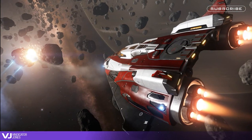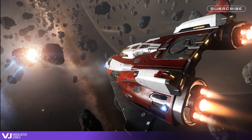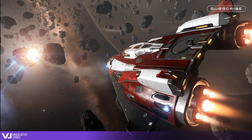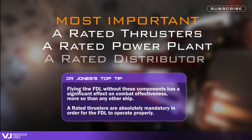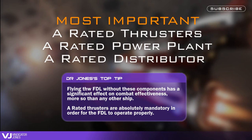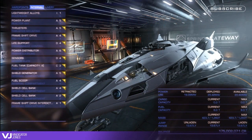The most common mistake is taking out your FDL too early with lower rated modules, and this is where most pilots tend to give up. The most important modules are A-rated thrusters, A-rated power plants, and an A-rated distributor. If you do not have these yet then be patient and work towards it.